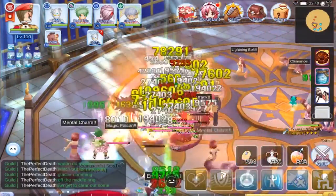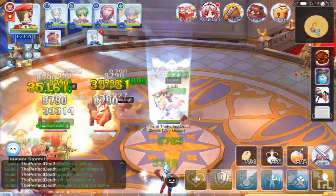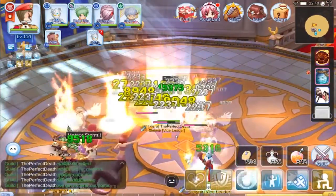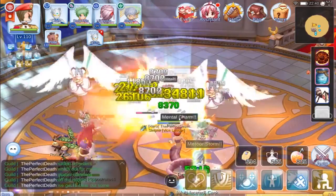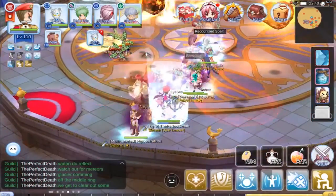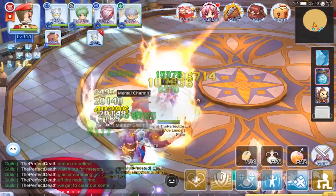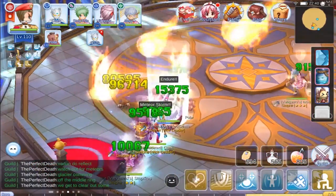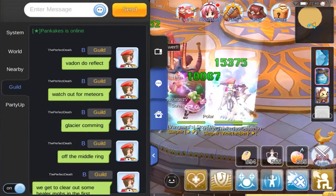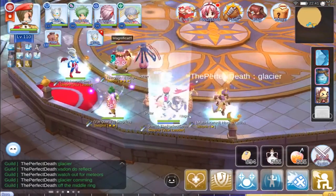If you've hit third job then easy Oracle becomes quite easy, but here we have a mix — some second class, some third class. We're clearing it because Oracle drops some pretty valuable items even on easy. You can see more meteors and a couple of guys get caught. I told people to eat death blow foods, which are very useful in Oracle — they keep you from dropping when a meteor hits. Another glacier is coming up.